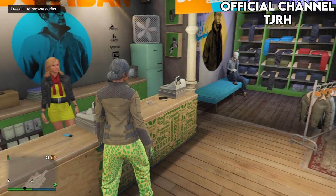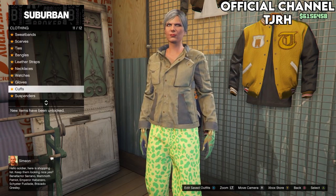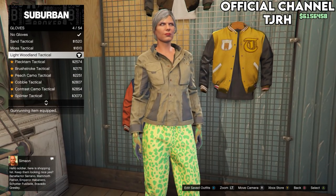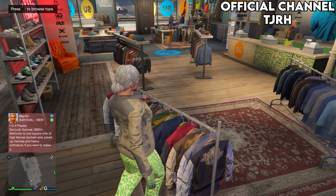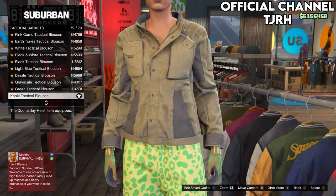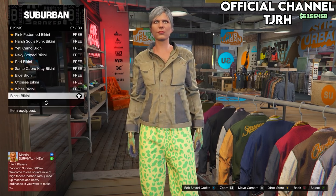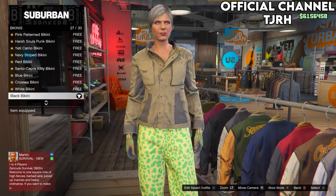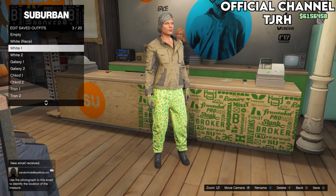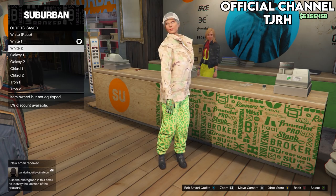For the second outfit, go over to gloves on the accessories menu and equip number 4, which should be the light woodland tactical gloves. Keep the pants and shoes the same, then go to the tops menu. Go down to tactical jackets and equip the last one, which should be number 79. Then go down to bikinis and equip the black bikini, which should be number 27. Go to the front desk, save this outfit to slot 3, and make sure you name all outfits the same as I do — it'll make things a lot easier later in the glitch.